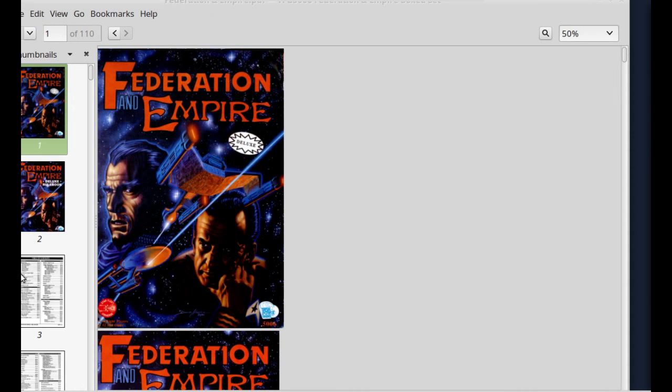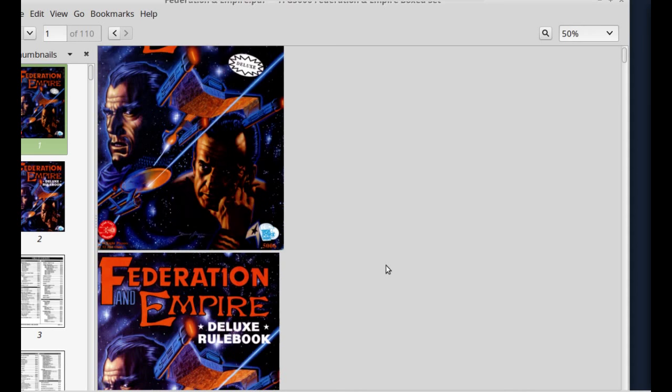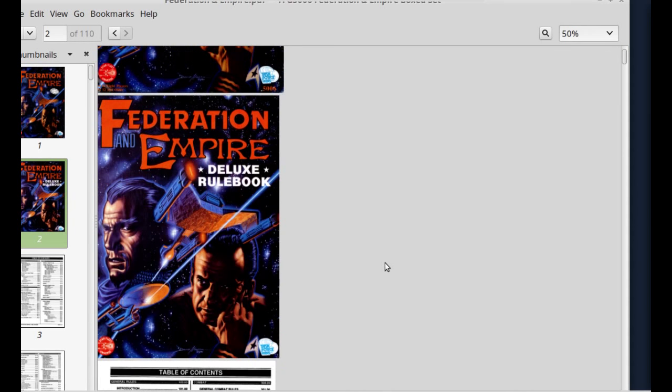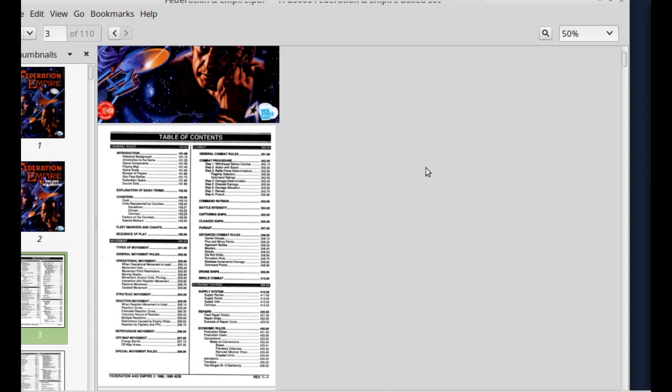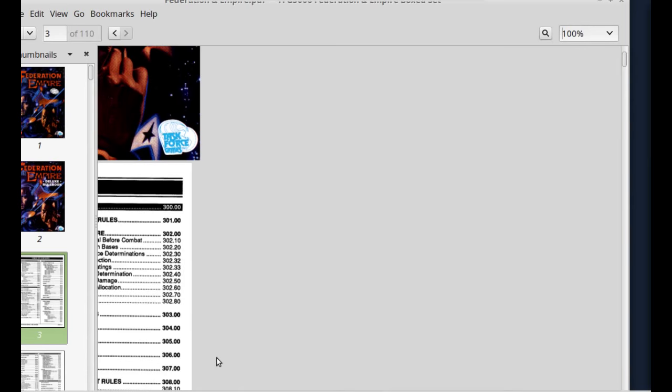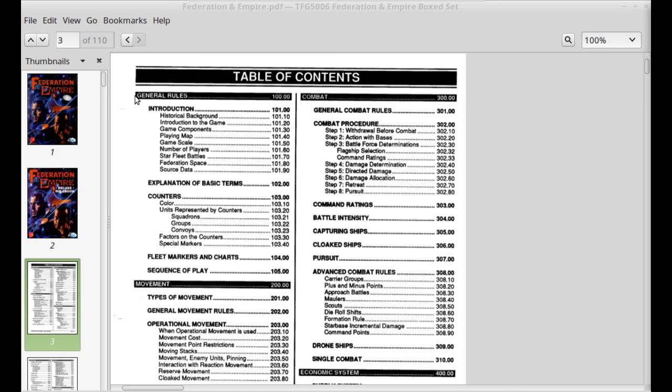I have a PDF here of the rulebook and I'll just show you a couple of things from it — I'm not going to go deep into the game, this is just a very brief rough intro. Here's the table of contents: historical background, introduction to the game, game components, playing the map, game scale, etc. You can pause the video here and take a look at the rest of the table of contents.